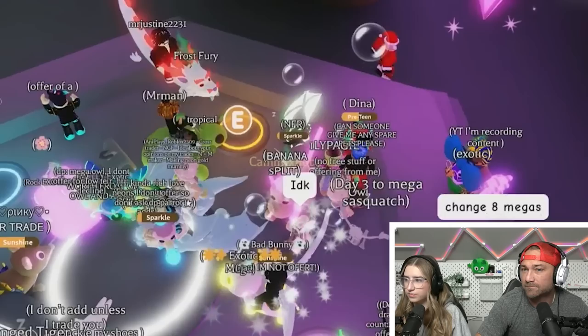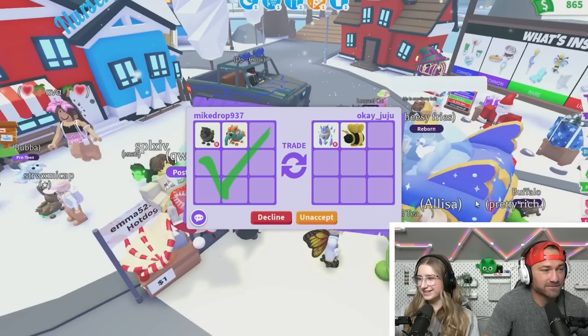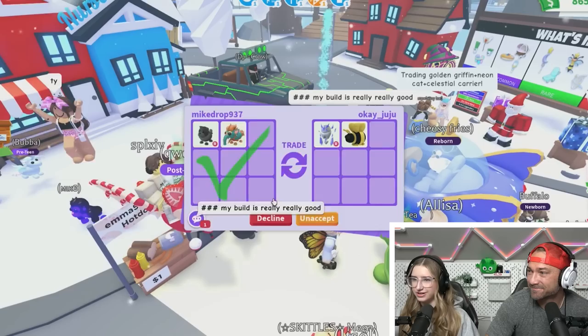You've got a Lava Dragon in there — sure! Oh, I accidentally declined! Right here I've got one of each of these — Ice Golem and a King Bee. You know what, I like the Ice Golems. I'm going to do it. Moving on — I need to get through these. Nobody's doing any of the trades; it's hard because I'm in a really good server.